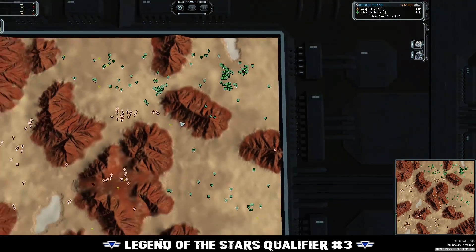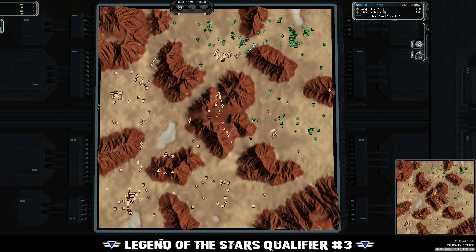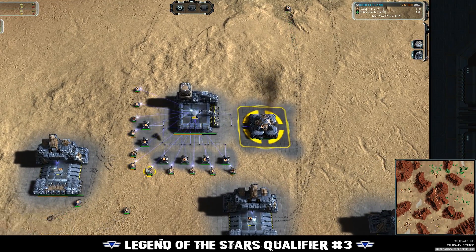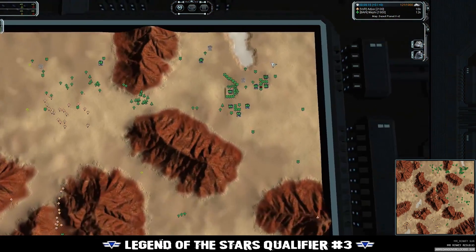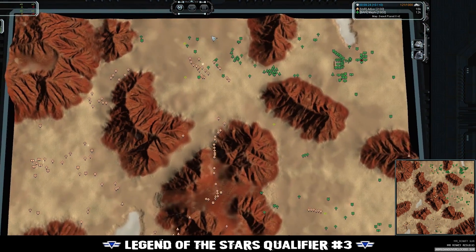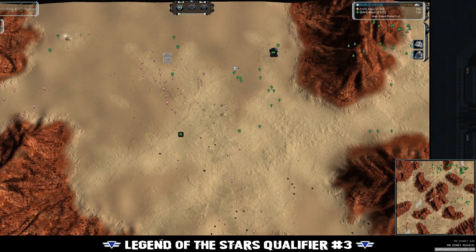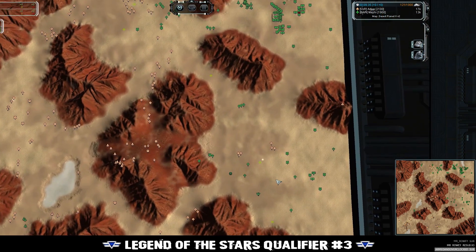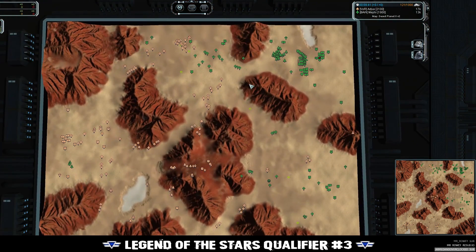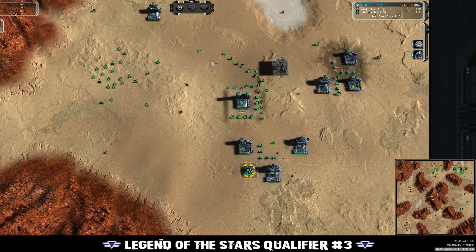Meffy just doubled down on air production, so we might see an air control shift. Ajax has a few interceptors available but not as many as Meffy, who will pull ahead quickly. Ajax has only one air factory but it's heavily assisted - about four factories' worth of production. Meffy has three physical factories with one doubled up on production, so a substantial increase. The top expansion is going to fall though, and the bottom expansion for Meffy doesn't look healthy either. This could be over by a map control victory - Ajax is definitely making better use of his units.